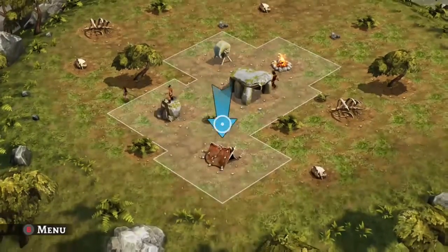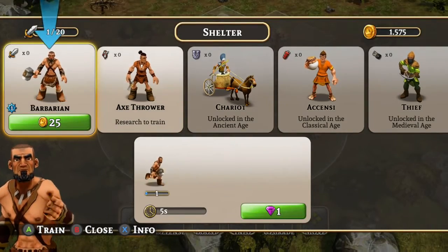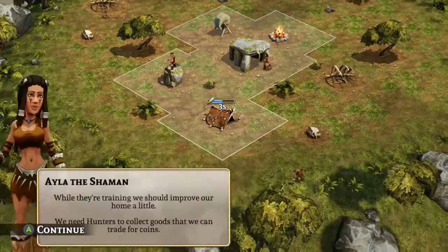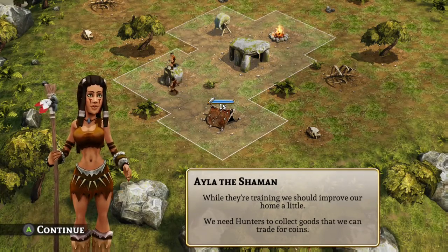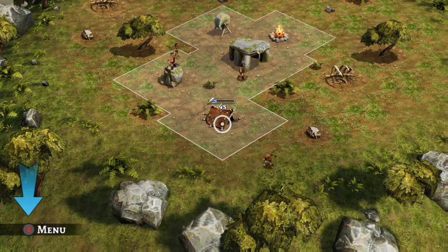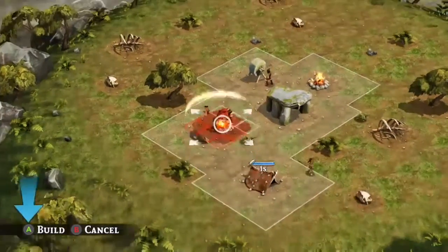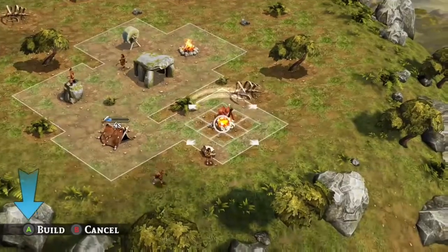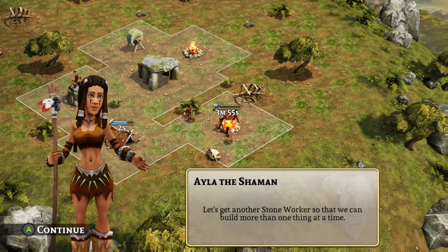I accidentally hit A again. So now I'm going to speed this part up because I really don't want to wait on this. I'm just gonna spend a couple of gems or whatever. While they are training we should improve our home a little — we need hunters to collect goods that we can trade for coins. Let's just put this down real quick.